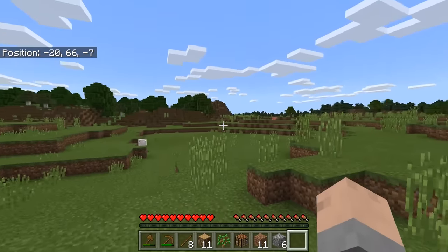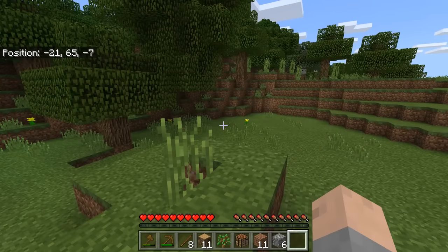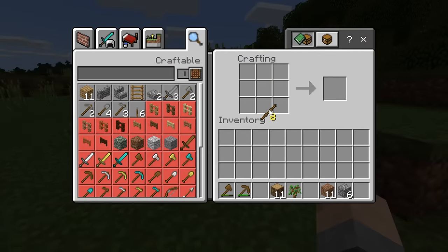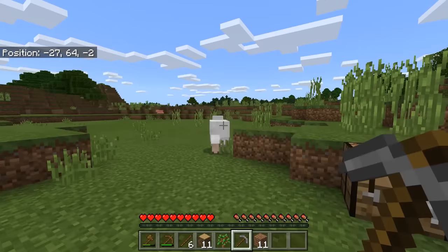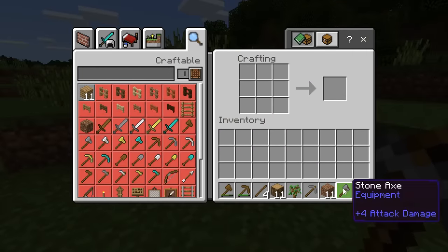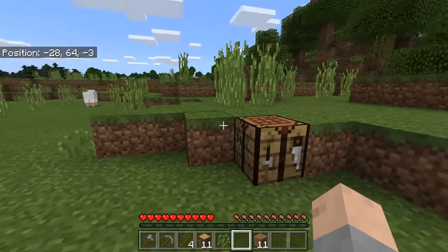So here we are inside of Minecraft, and this is actually something that I haven't done in the game before, which is pretty sad if you think about it, how long I've been playing Minecraft — and that is to create a world with no cheats enabled and just play through it in order to get the achievements in the game. Right now I'm playing in the Bedrock Edition, so I haven't gotten any of the achievements in the Bedrock Edition.